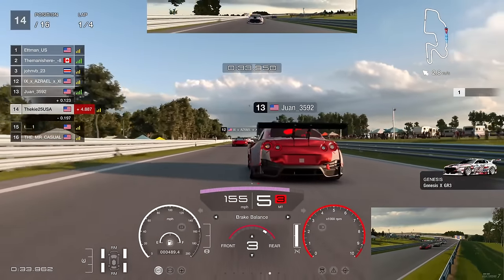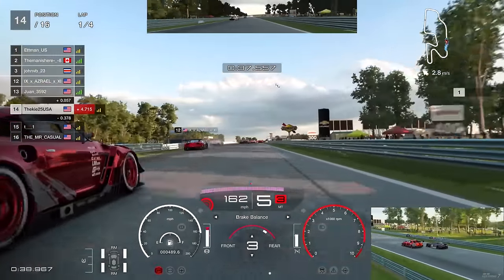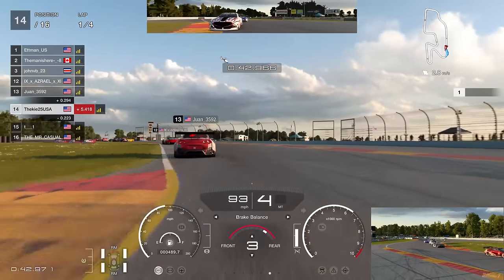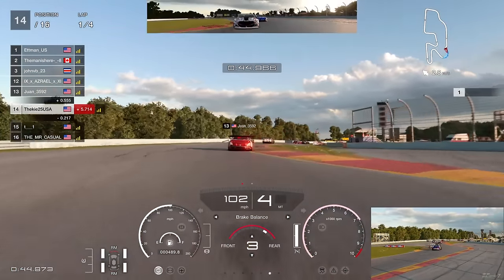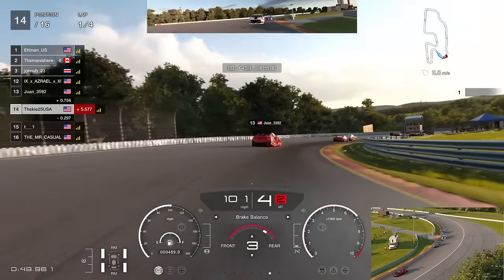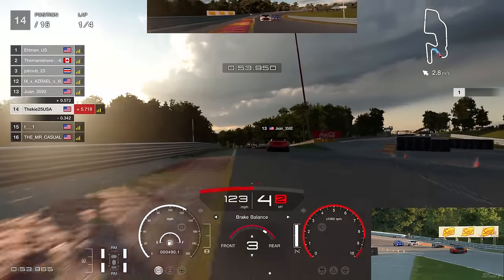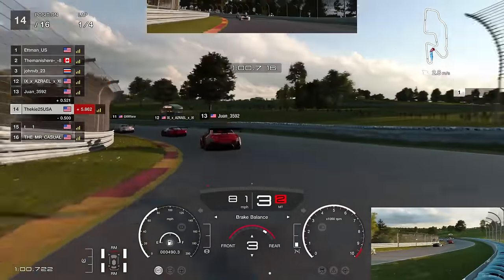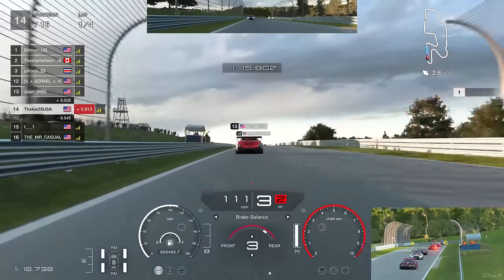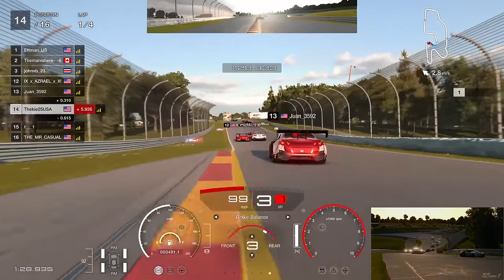We look to go for a move on the GTR into the braking zone, have a look up the inside but decide to back out. He brakes a little bit on the apex and I wasn't ready for that - we pick up a bit of damage. Luckily no penalty but we drop back with understeer from the front bumper. We should have braked a little bit more - a bit of contact there, my fault.